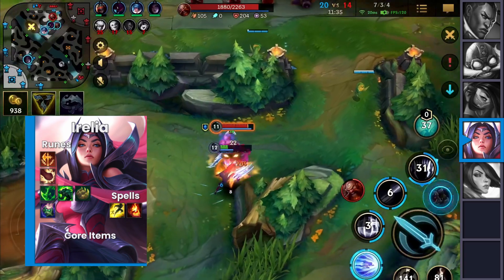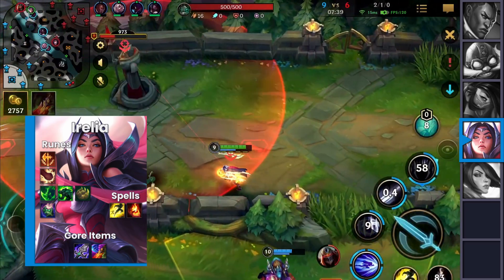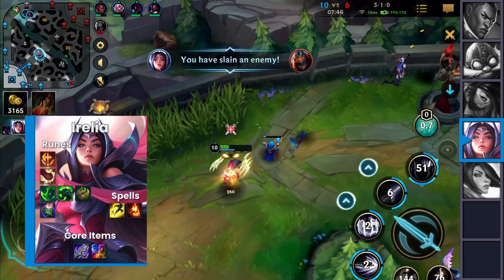And there you go — you'll get an easy kill. For items, you spike hard on Blade of the Ruined King and either Wit's End or Devastate afterwards. The Devastate version lets you survive anything as it makes you the tankiest at that point.